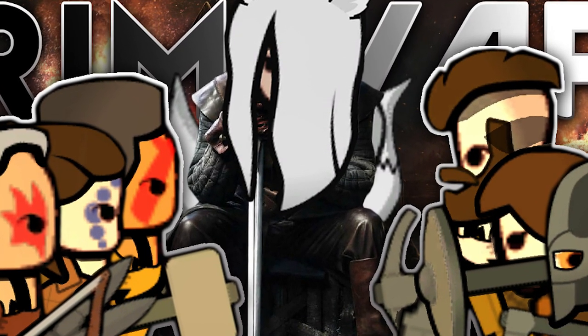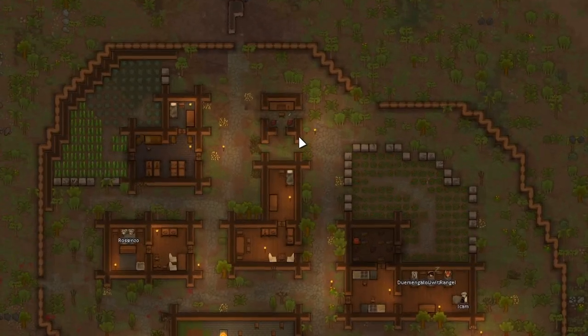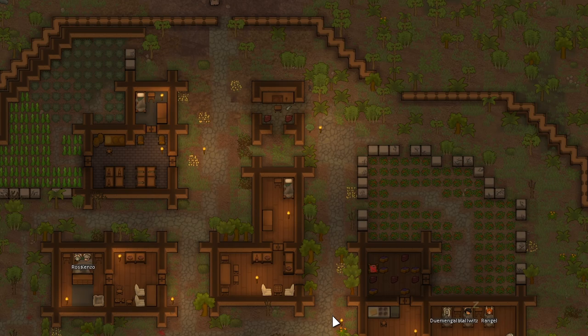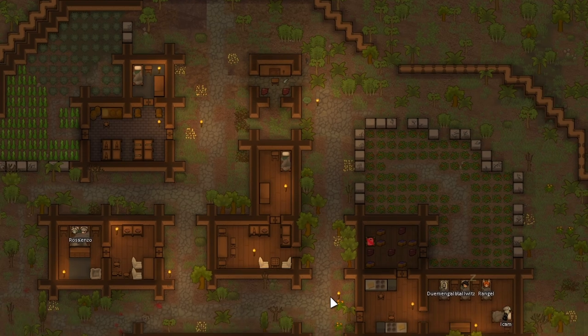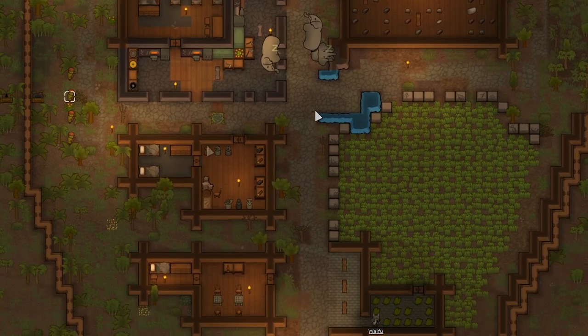Welcome to episode 3 of the RimWar playthrough. If you missed episode 2, I recommend watching that first. At the end of episode 2 we conquered the viking capital, and here's our current base. We took their base over — it's kind of like a roleplay base. I don't know if it's all that effective at optimizing our wealth because everything's really spread out and there's a lot of unused space.